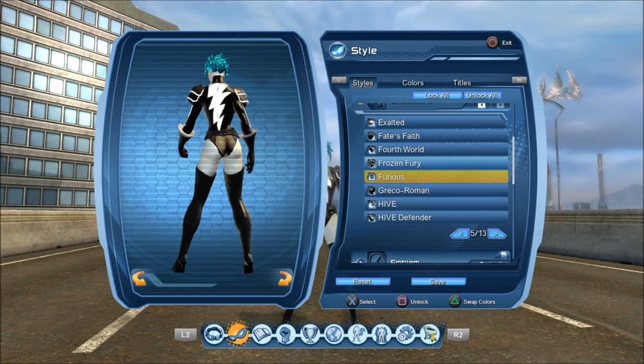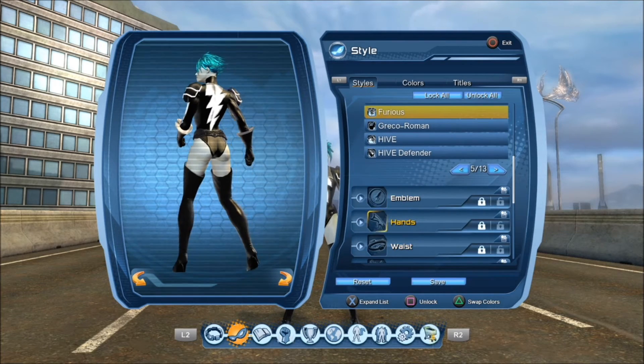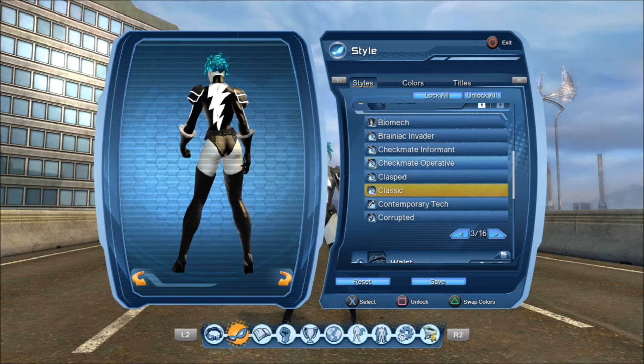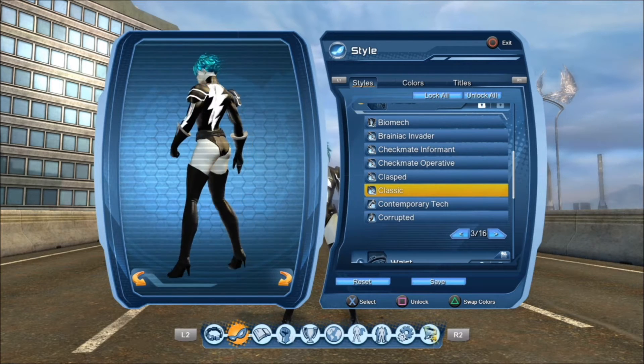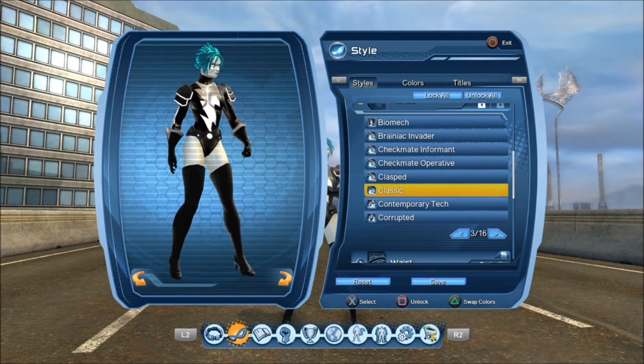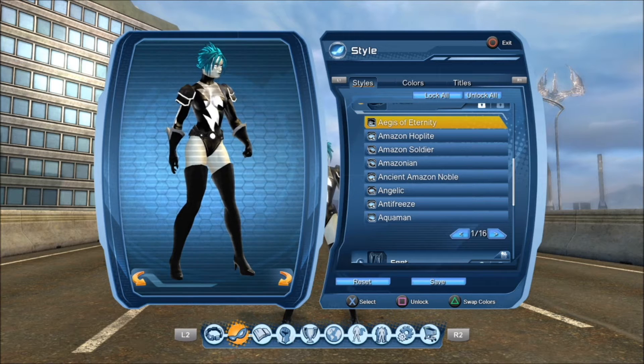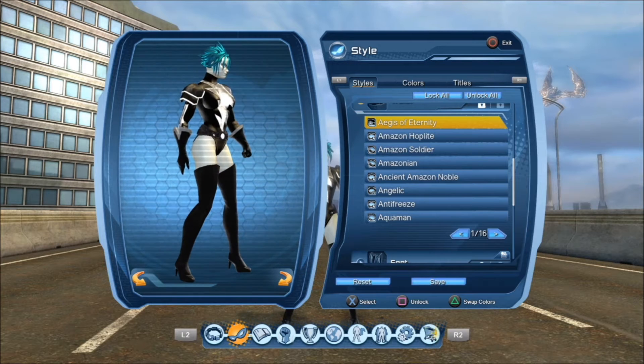With the lighting around the shoulders it looks pretty cool. For the hands I chose something pretty classic — just to give a little flare to the character. For the waist piece I chose Ages of Eternity — it's versatile and pretty cool even though I don't use it all the time.